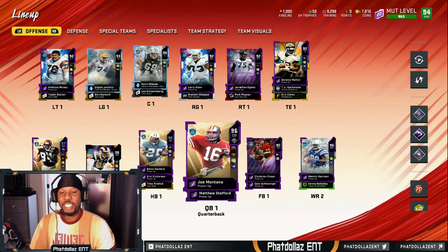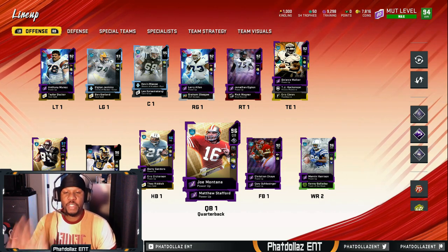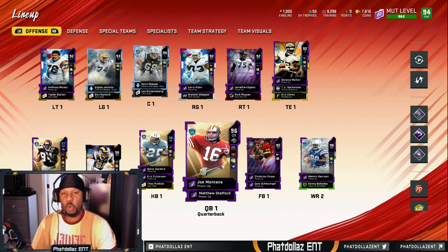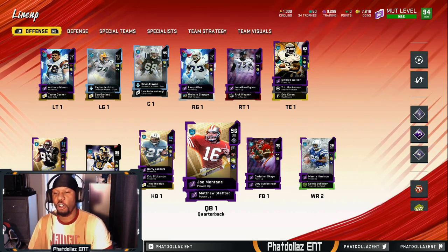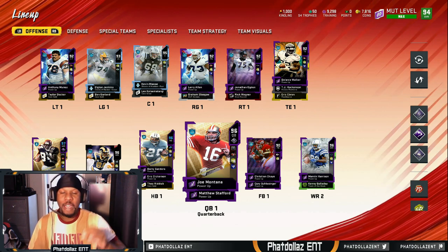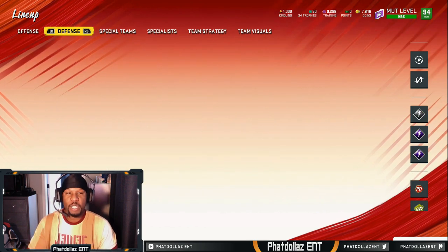We beefed up our offensive line — we got a 95 center, a 93 left guard just to hold the blocks a little longer. Joe Montana has the San Francisco theme mixed with the Detroit Lions, and he has hot route master so I'm able to put a lot of different route combinations on the field. I took all the abilities off of Torrey Holt and Marvin Harrison and just used the QB — I can put corner, flat, comeback routes, all those combinations.